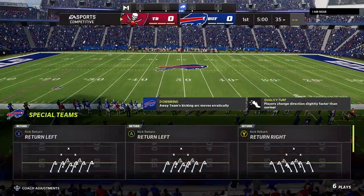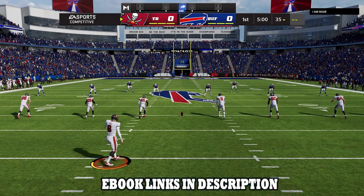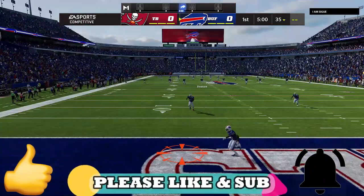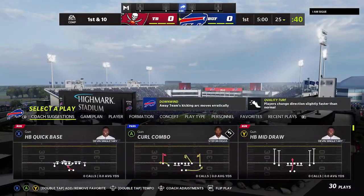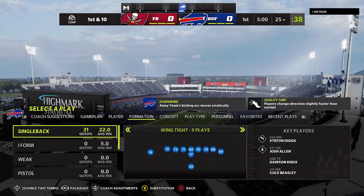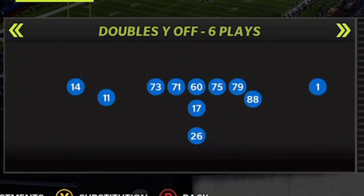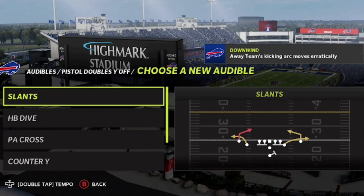Today I'll be going over a new offense in a brand new playbook. I'm really trying to check out some playbooks I haven't spent a lot of time in, so I'm in the Pittsburgh Steelers playbook. I definitely have more stuff out of this offense, so if you want to see my offenses out of the Steelers playbook hit the like button. Now, pistol formations are some of the best formations when it comes to running and passing in my opinion.